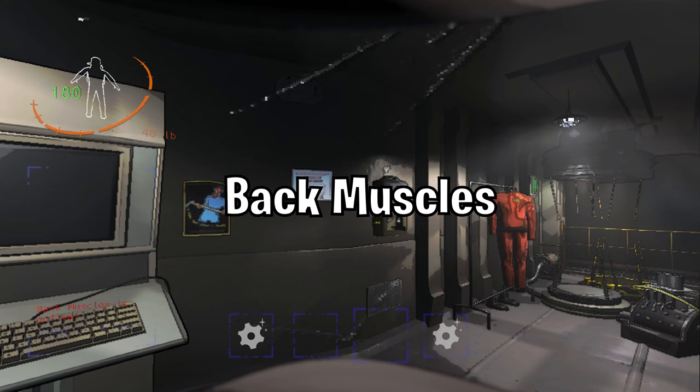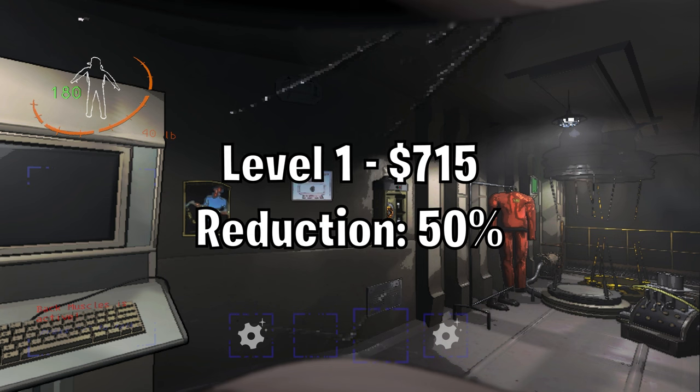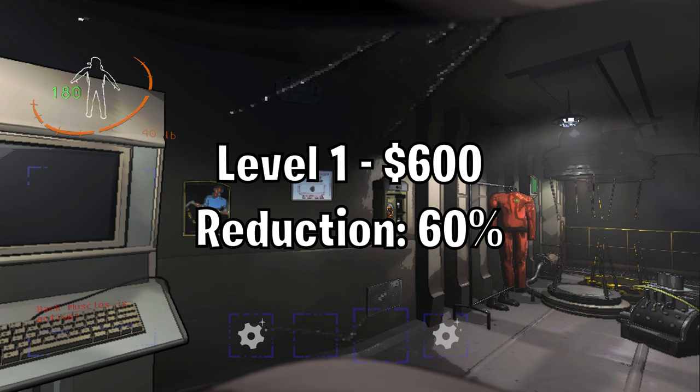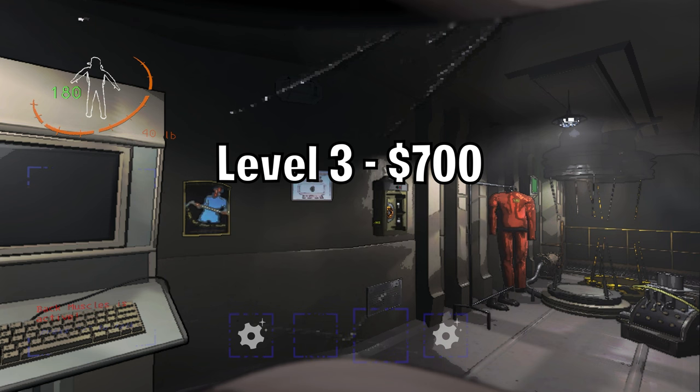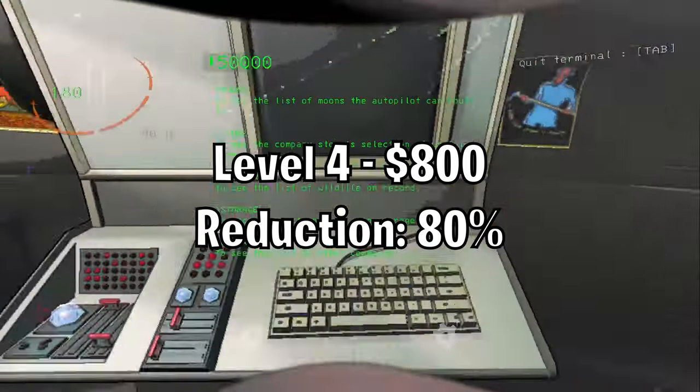Back Muscles. This upgrade will reduce carry weight. Level one is a 50% reduction. Level two is a 60% reduction. Level three is a 70% reduction. Level four is an 80% weight reduction.